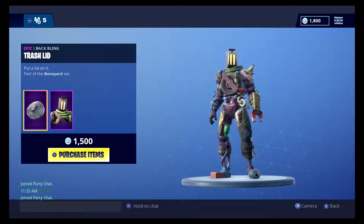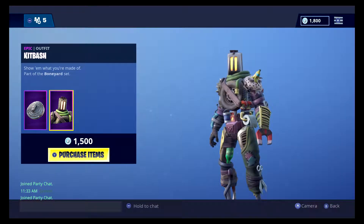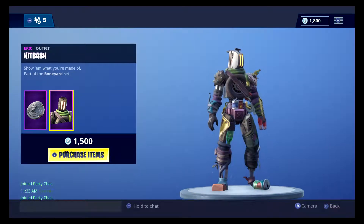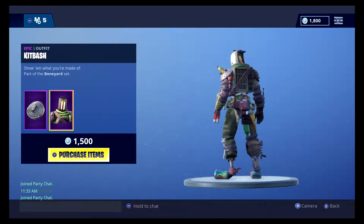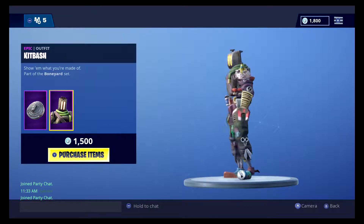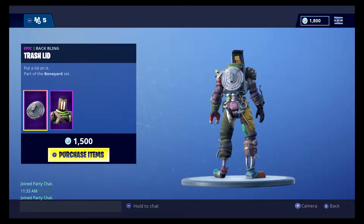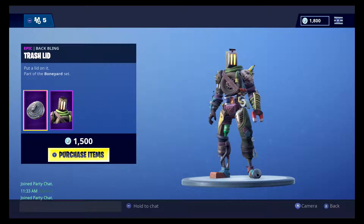So we have the Kit Bash — it's basically just a lot of trash put together. I just noticed he has a toaster for a head, which is actually kind of funny. He's part of the Boneyard set, though I'm not sure what season he came out in. He's got sticky notes on him, one hand is a magnet, and he's only got a trash lid as a back bling. I don't really have a strong opinion on him — he's just kind of there.